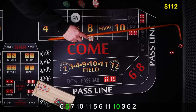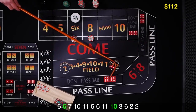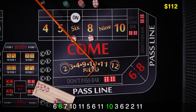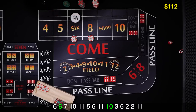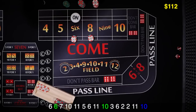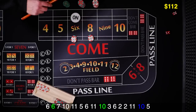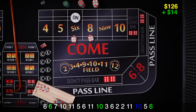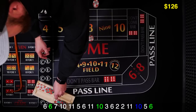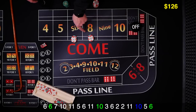2 craps. Back-to-back aces. Yo 11. 10 hard. Come on shooter, give us a 6 or an 8. There's a 5. And there's that 6 — that's our point hit. It's the first time we hit at this level. $12 is going to pay $14. The first time we're going to go ahead and collect it. The next time we're going to go ahead and spread out to the 5 and 9. Puck comes off. Place bets are off.